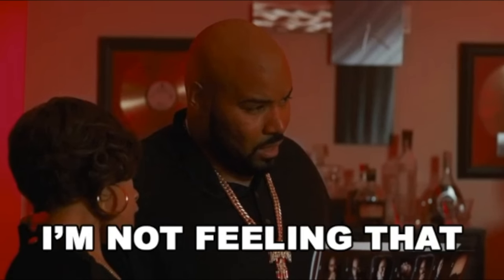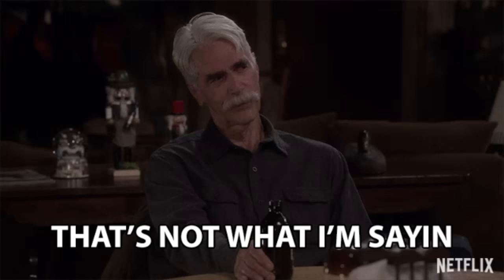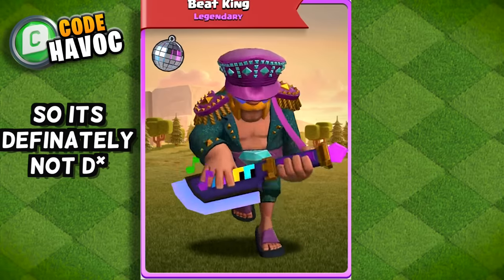Beat King — party skins are just not my thing. When I think of a hero, I don't picture a king on a keyboard. That isn't to say I dislike all of the party skins, but the highest I'll go with this skin is C, because there was a lot of effort put into this one, so it's definitely not B.